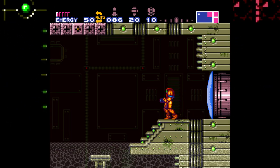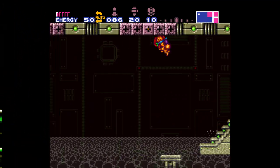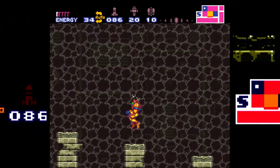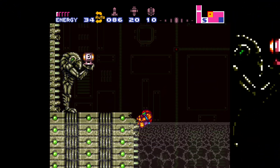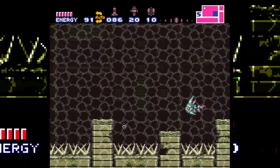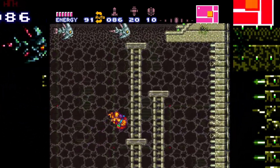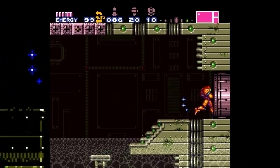All right we got like one E-tank left, we're about to die. I should have gone here when the station was inactive - I'm so dumb. But if I remember, you can do wall jumping - yeah, Project Base. I'm still pressing the jump button even though I have auto run on, you know what I mean.